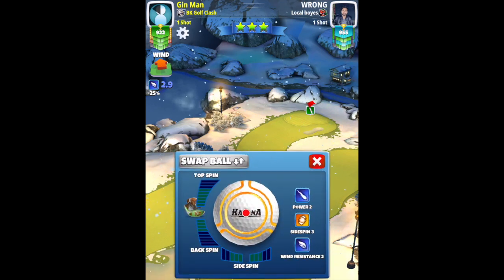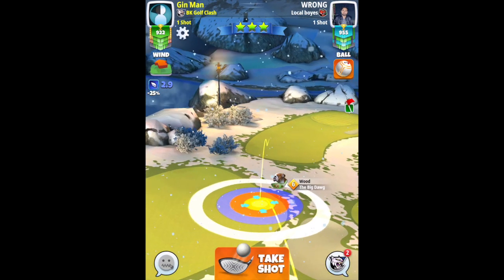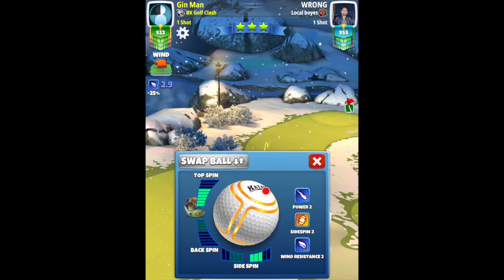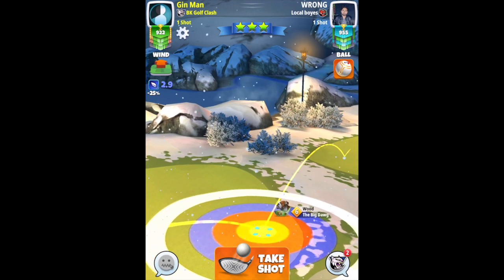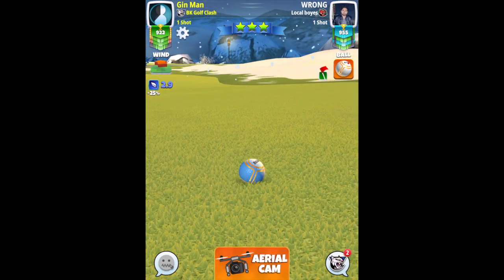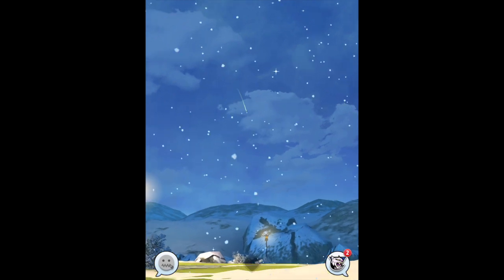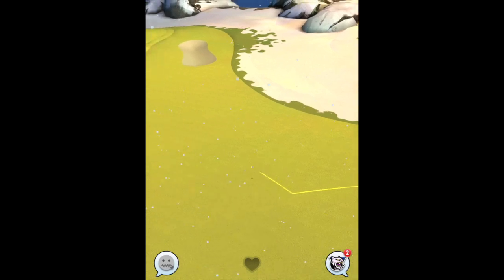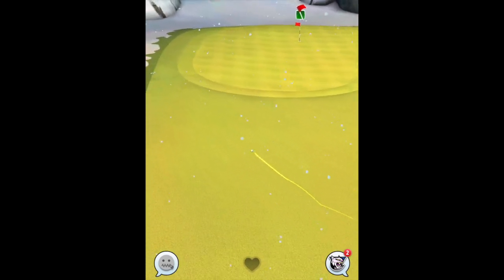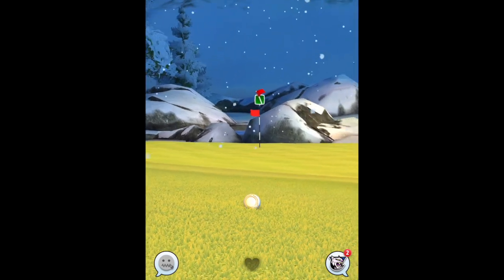Second shot: Big Dog for the distance and top spin. Six bars top spin, three bar side spin to the right. We're just going to use right curl to bring us in very nicely to the green — three-quarters of the ball outside the ring to the right. Hitting perfect, and the top spin will take us very nicely towards the fringe. It could have gone with a bit more curl, but that's absolutely fine. We're not going to miss that wedge for an eagle.